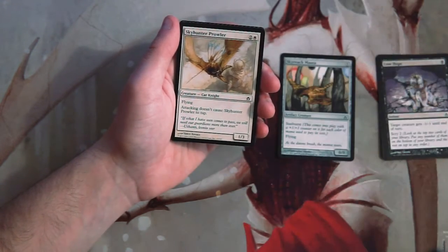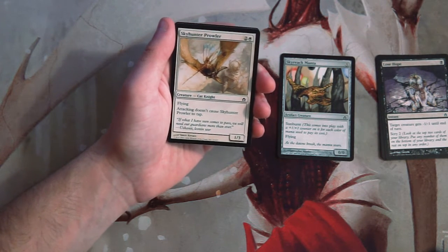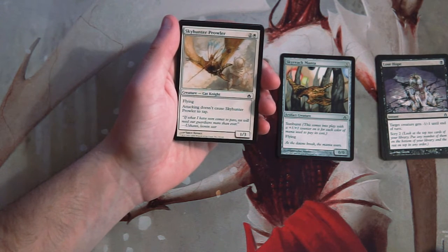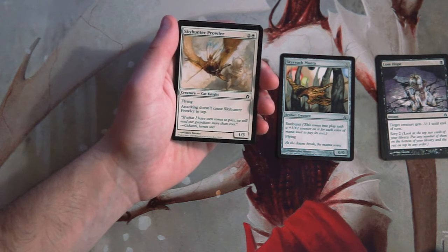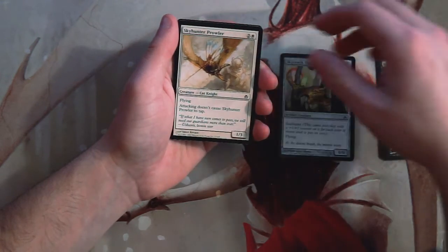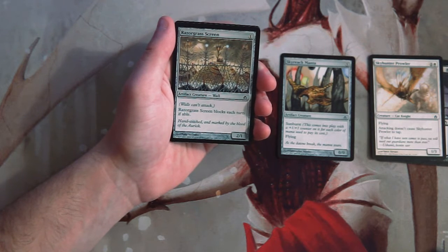Sky Hunter Prowler is a one-three for two and a white, with flying, and attacking doesn't cause it to tap. This is actually pretty good, though not amazing. I'd still prefer the Manta, but the fact that it doesn't have to tap to attack is pretty useful. It also has three toughness, which makes it a decent blocker against lower-power flyers. Pretty good, but not the card I want here.